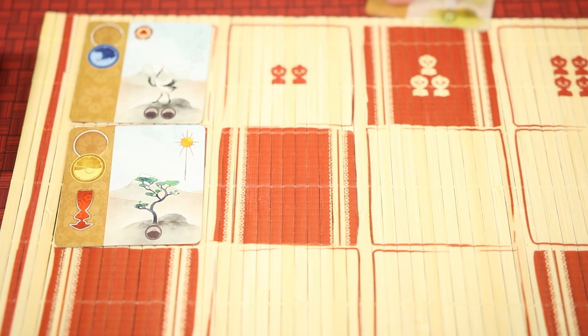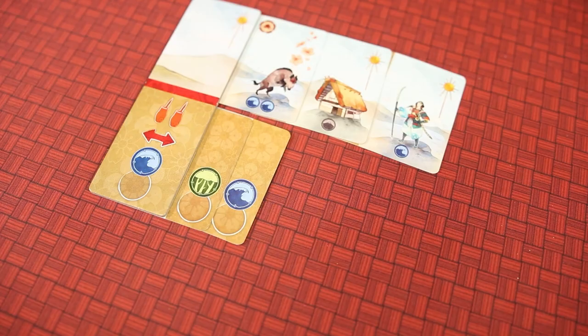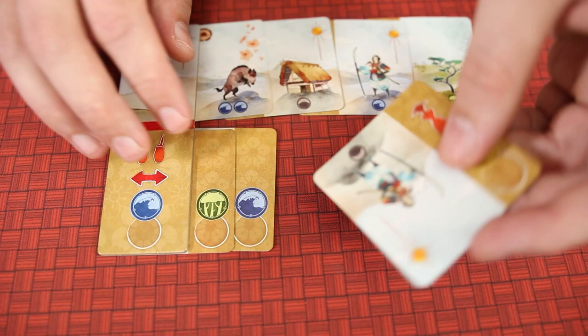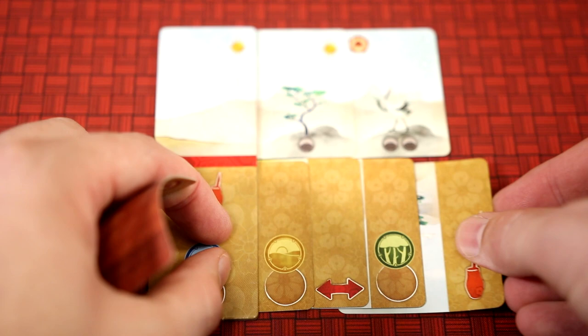Once all players have passed or taken cards, the first player will fill the second row, skipping over any columns that were taken. The remaining players again have to decide to pass or take a column of cards. If any players pass, the third row will be populated and any players left will have to take a column. Once a player takes their cards, they will immediately put them in their player area as either a print, expanding their landscape, or as a lesson.